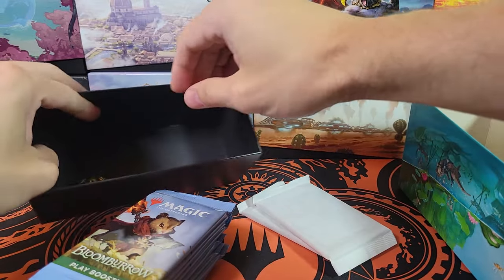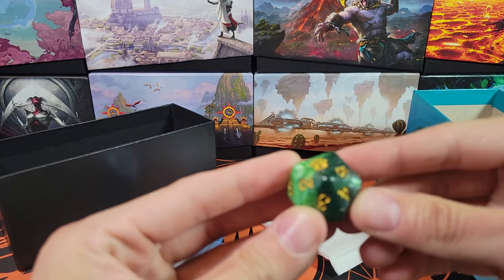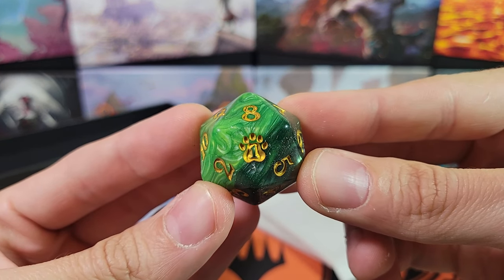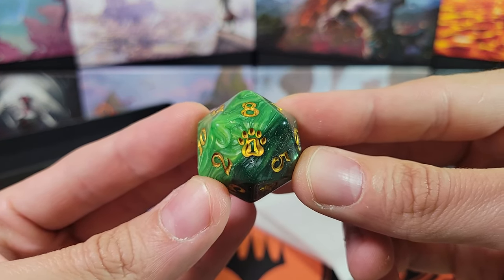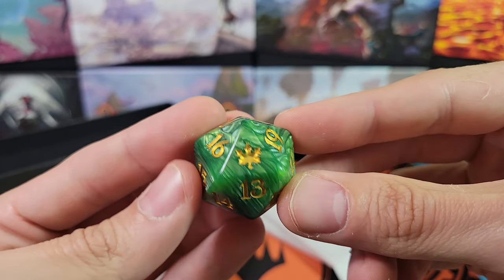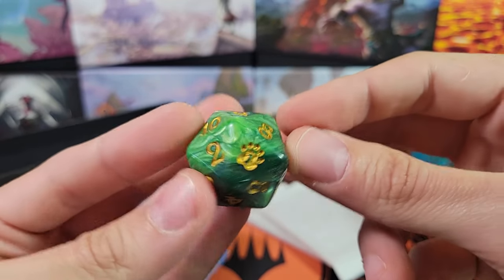Let's look at the spin down — should be a spin down, yeah. The numbers are sequential. There is the set symbol on the number one; sometimes it's the number one, sometimes it's the number 20. Oh, there's two set symbols — interesting. There's a leaf and a paw print, interesting.